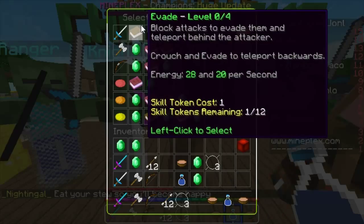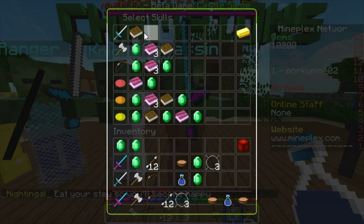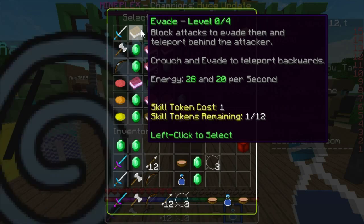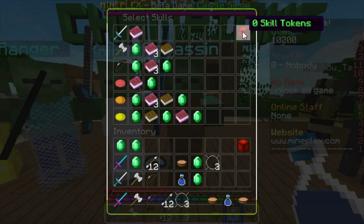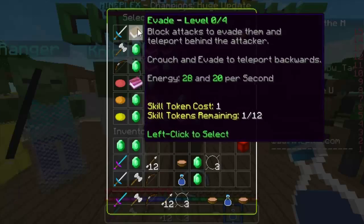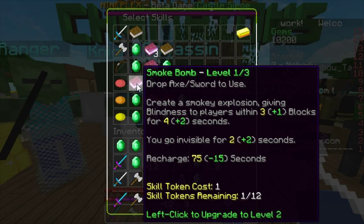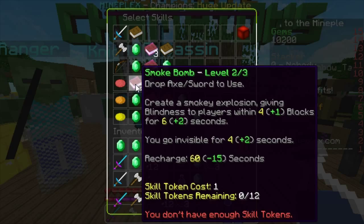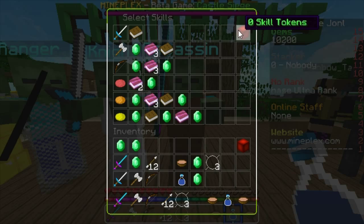Starting with the sword abilities: if I wanted to equip Evade, I would left click on it and it uses up a skill token. If I wanted to unequip it, I right click on it and it's no longer enchanted and we get the skill token back. You can use those tokens to upgrade other things - like if I wanted to upgrade Smoke Bomb, you left click on it to upgrade it and it uses the skill tokens.